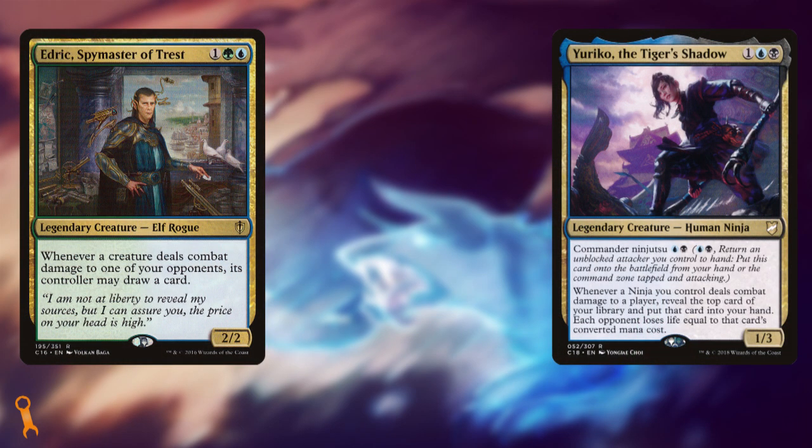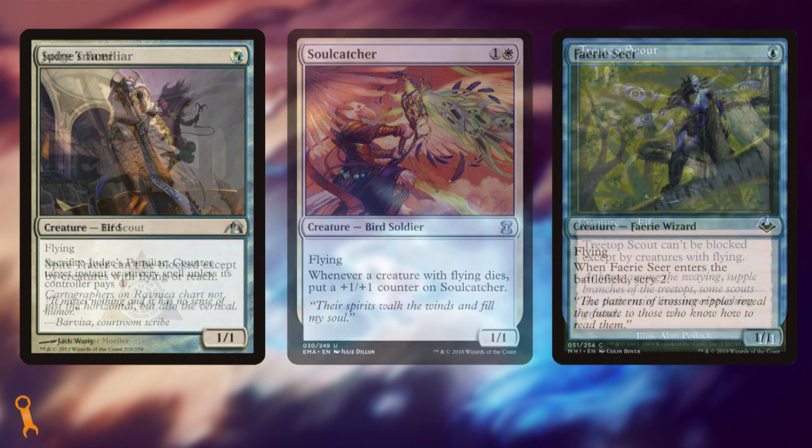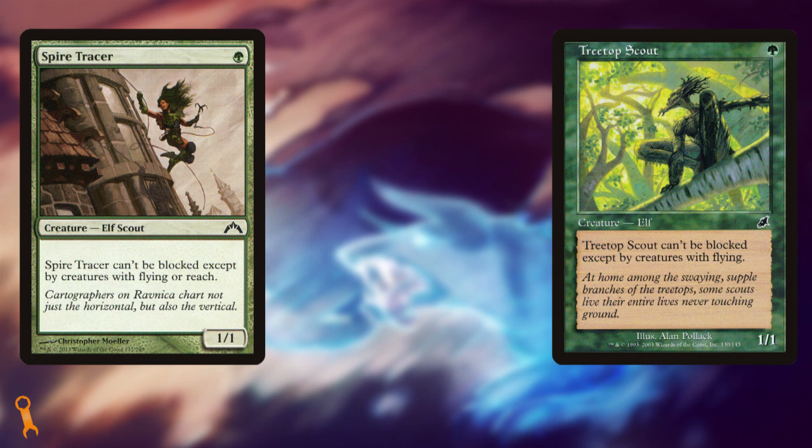The name of the game is going to be Flyers. We want to look at small evasive creatures like we would in an Edric, Spymaster of Trust, or a Yuriko, the Tiger's Shadow deck. We want to be all about those combat damage triggers — that's where we'll get value and synergies from each and every card in our list. In comes creatures like Judge's Familiar, Soul Catcher, and Faerie Seer: small evasive creatures that synergize both with each other and with your commander. This way you can cast spells on your turn and hold up interaction on later turns by untapping your lands. Along this same line are creatures with pseudo-evasion like Spire Tracer or Treetop Scout — they may not have the flying synergies but they're almost always guaranteed combat triggers with Derevi.